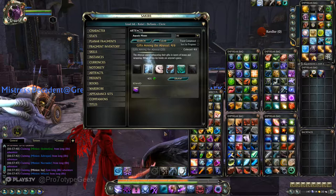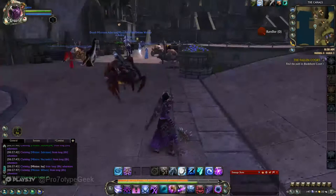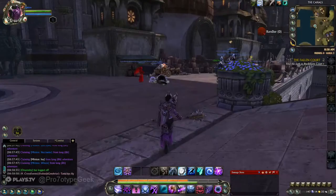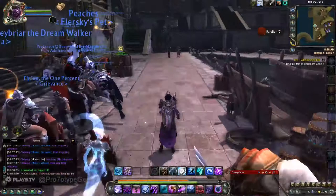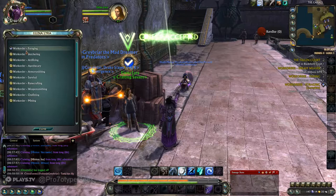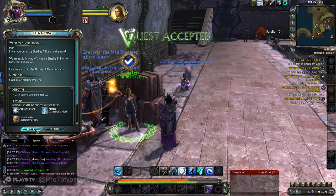If you haven't played Rift before, this is Rift. The art design is pretty good — mounts, characters, people. It's got dimensions, which are kind of an in-game housing system. They can really be whatever you want — your own little personal spot. There's also crafting, quests, missions, gathering, and professions.